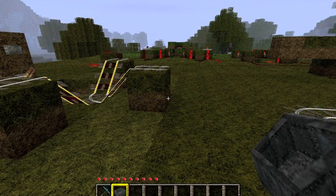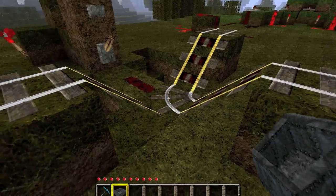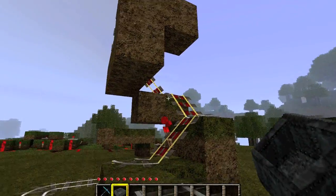Hello and welcome to the Redstone Lab. Today we're going to show you two devices that use powered rails from Minecraft 1.6: the three-way rail junction and the powered rail mine cart lift.